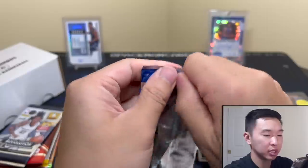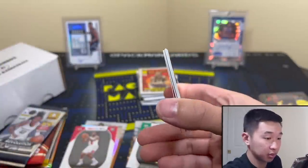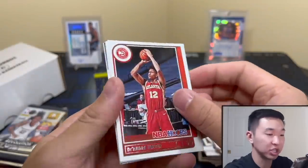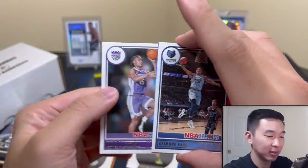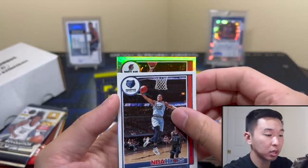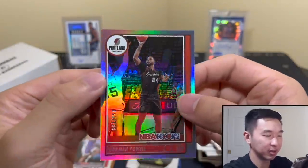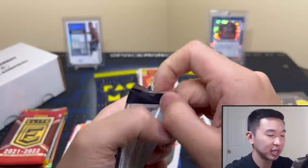Now we have this year's Hoops - come on, what you got for us? We have something shiny, but shiny does not mean good. Bane - oh come on, that's gotta be lucky Bane! Come on Davion. It's a 299 Norman Powell - in my head that was gonna go much better. But a numbered card - I didn't get too many per box so I'll take it. Could be an insert. Here's Revolution.